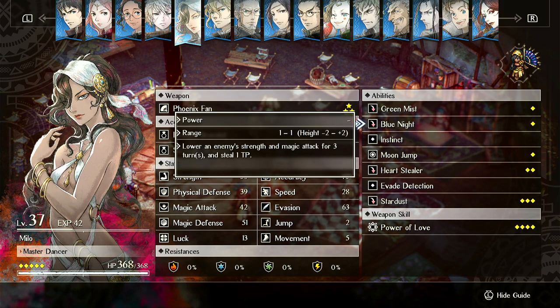Blue Knight lowers an enemy's strength and magic for three turns and steals one TP. This is good against bosses. If you run Milo and Julio, they can both siphon TP off of things. When an enemy boss attacks you, being able to remove TP from it prevents it from using insane abilities with massive area of effects that can wipe out multiple units. But it doesn't deal damage, and it's mostly just a utility you sometimes use.